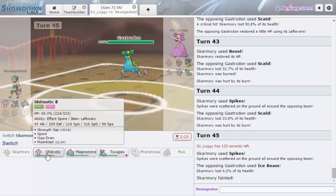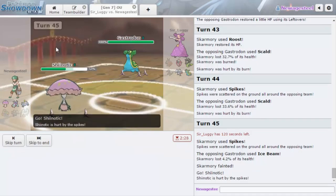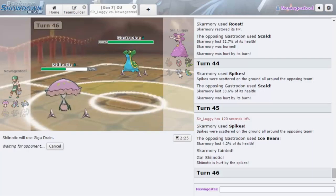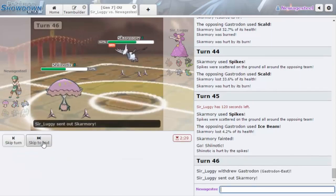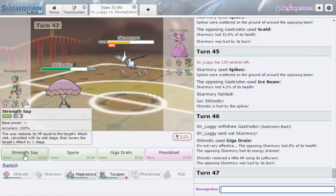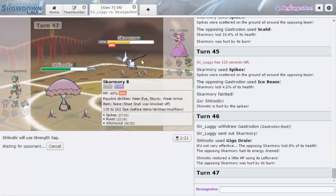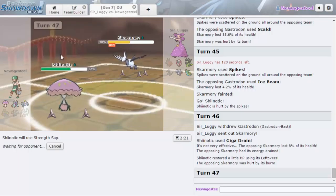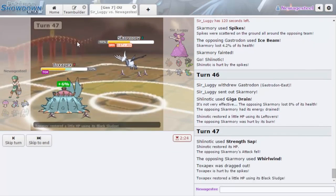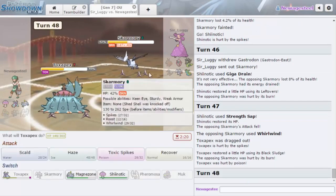We're going to get up our last Spike. We should be faster than this thing — I'm hoping, unless it has Speed investment. I really need Giga Drain to get some HP. He's burned, so I'm going to go for Strength Sap — his attack is already bad so I don't think he can knock me out. I'm hoping he doesn't brave bird. He just Whirlwinds me — wait, does Strength Sap not do damage? It just heals me by half their HP? Okay, that's how it works.